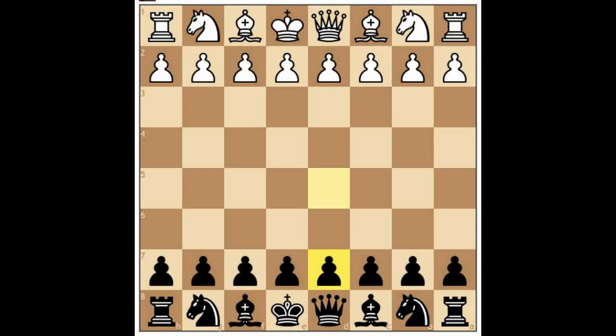I'm going to advocate for principles that can help us so that we do not get phased when facing pet opening systems. The first principle: if our opponent gives us a center — for example with the Bird opening — if he gives us a center, then we take the center. That is the wise thing to do. Take the center.